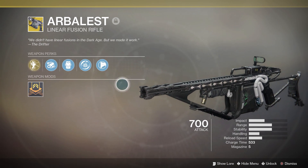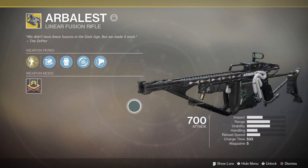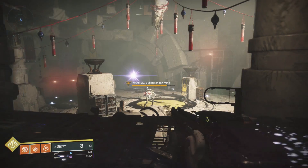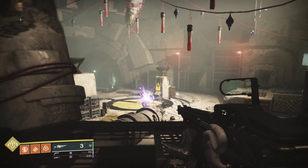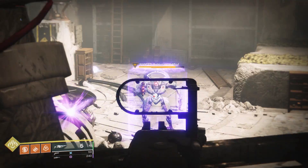After talking about the perks, I really wanted to test the actual numbers and see how much more damage Disruption Break actually does. I ended up going to the Lost Sector on Mercury because the boss there has a shield, and it was easy to test on once I cleared out all the adds.